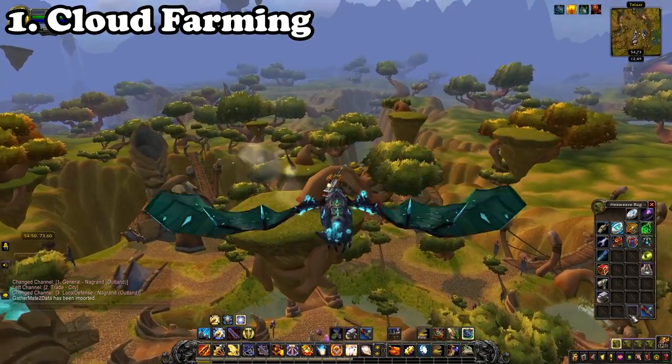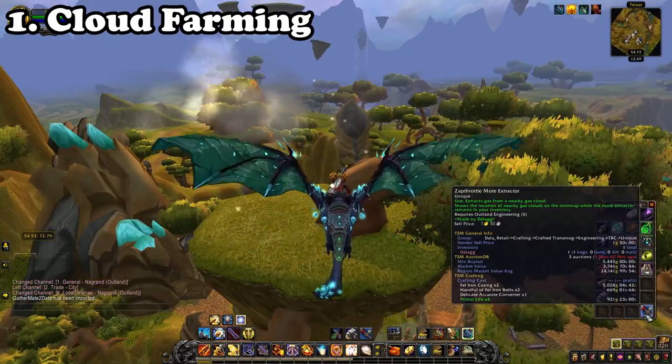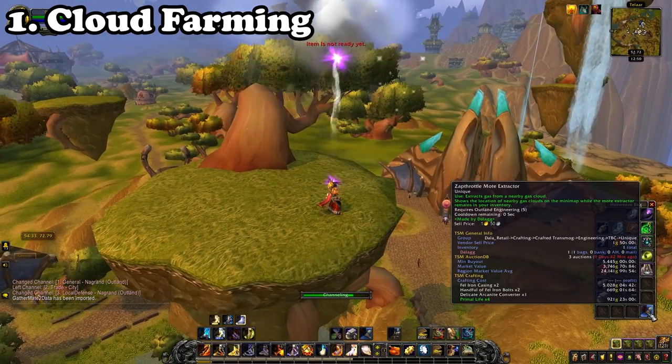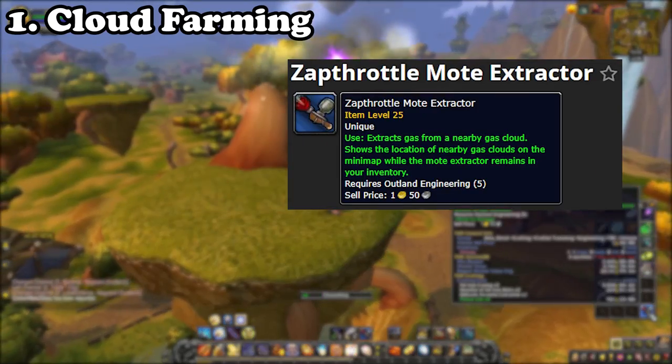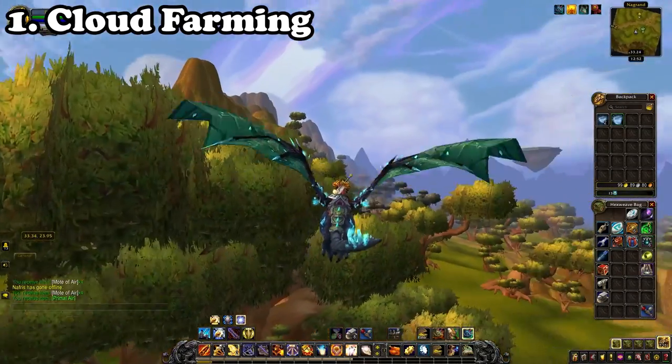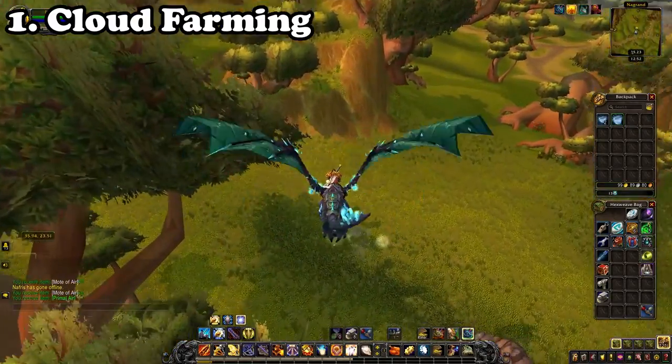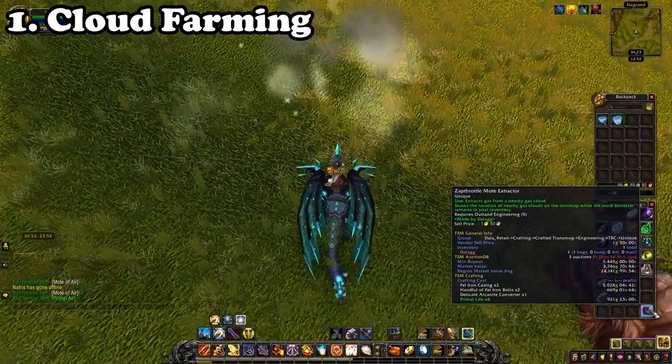Starting off this list we have cloud farming. For those who don't know, cloud farming is done by the use of engineering using the item the Zap-Throttle Mote Extractor. Here you will fly around any of the Outland zones and use this item on the gas clouds in the zones specifically.